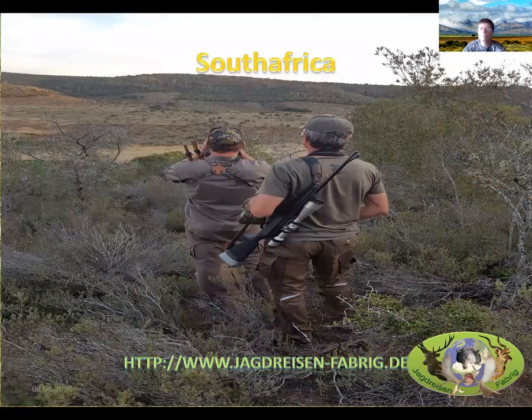The main hunting approach starts by driving into the area, then depending on the animal you either sit and wait or stalk. As shown here from the East Cape, you go up a hill and glass the plains below to find your target — warthog, impala, or whatever you're looking for. Once you spot your game, you plan how to get as close as possible and then take your shot. For the shot, the PH carries shooting sticks — a bipod or tripod — which is the primary shooting support used in Africa; most animals are shot from the shooting sticks.